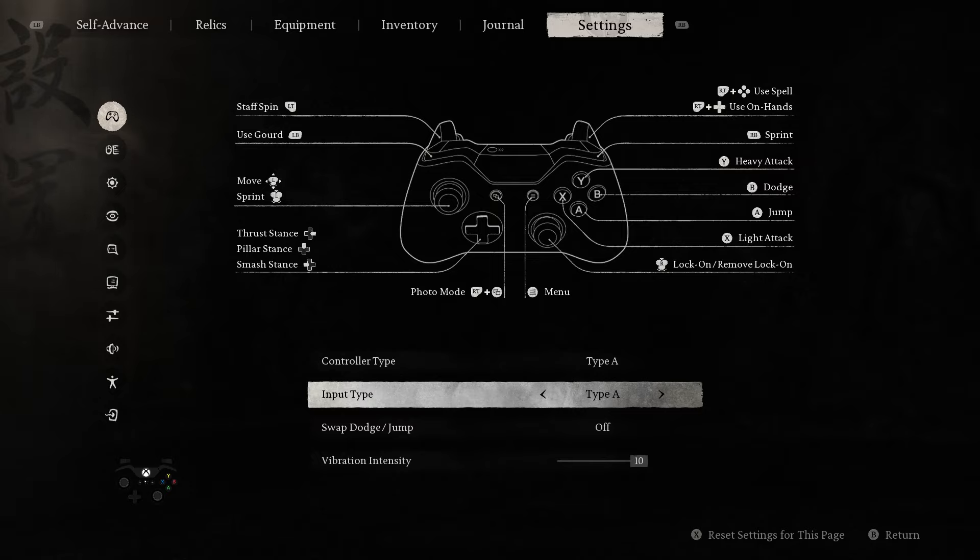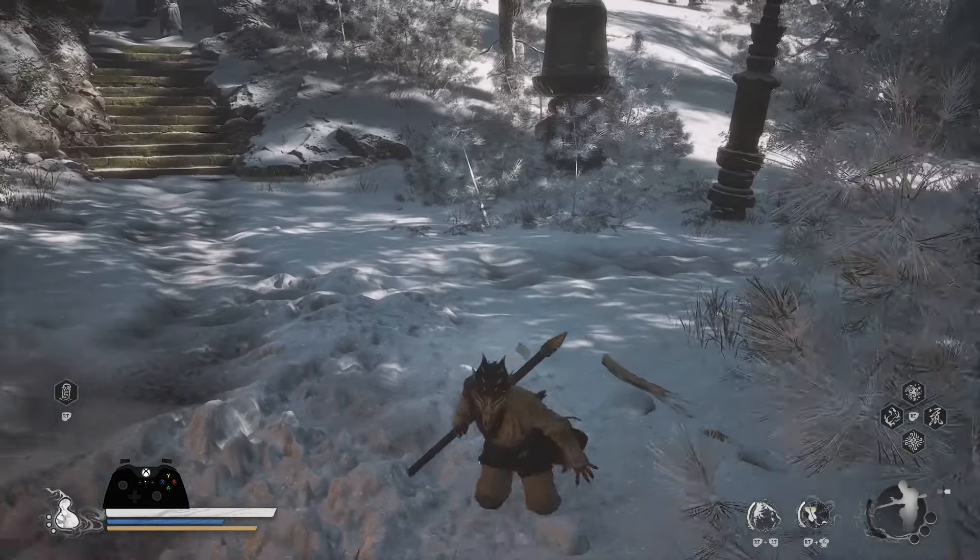RB sprint — or R1 sprint — is much better than toggle sprint with L3. L3 is fine if you're just running in a straight line with nothing to do. But when fighting enemies or bosses, or doing precise maneuvers where you can't afford input drops, you sprint with RB. With Type A you can use both toggle and RB sprint; with Type B you lose the RB sprint. So Type A is extremely important for this game.